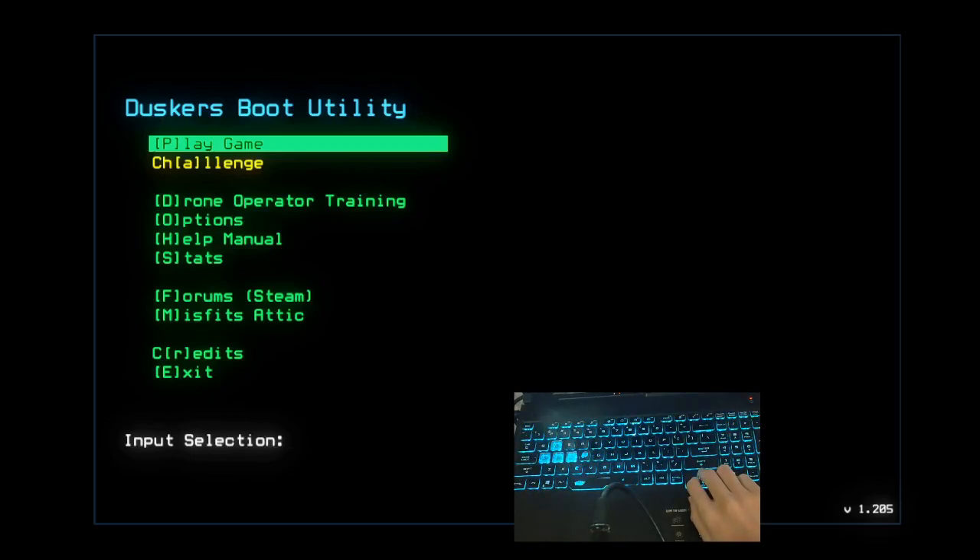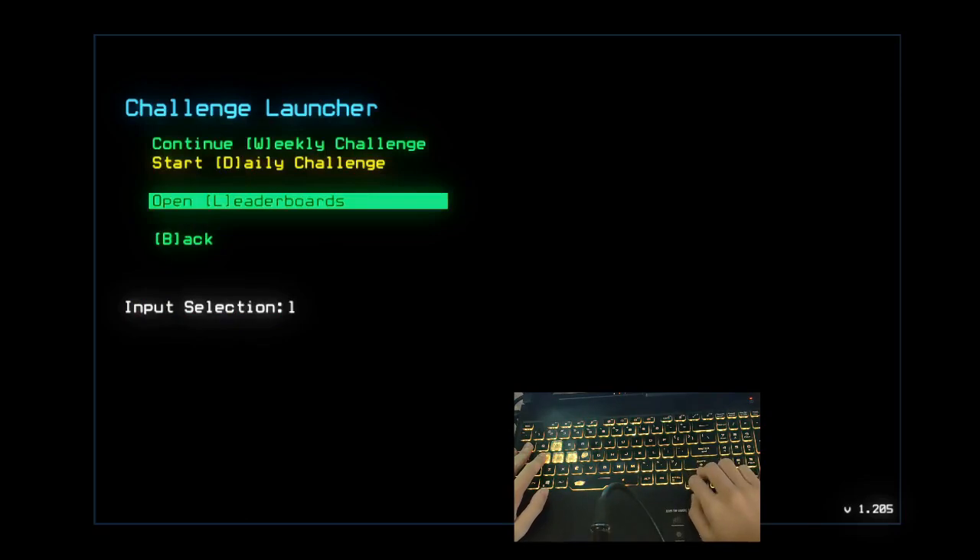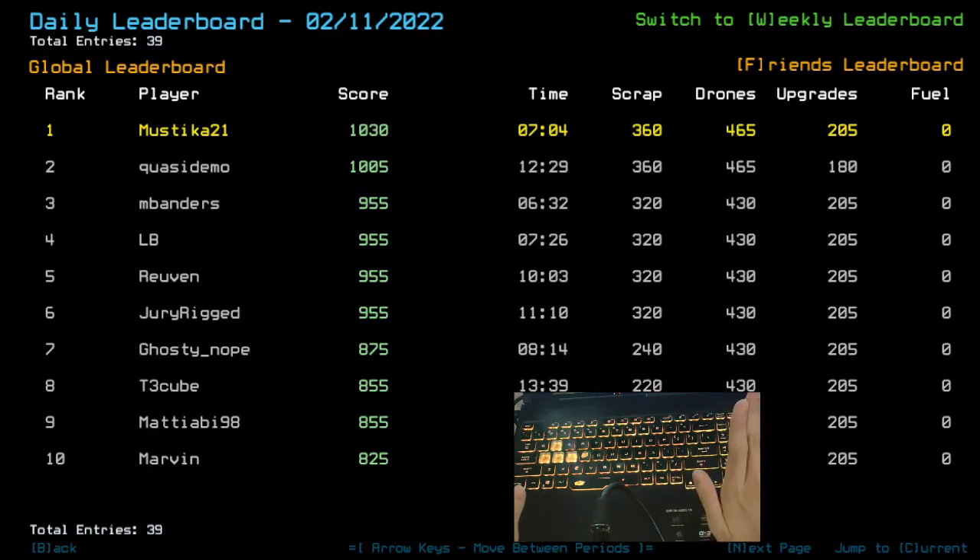Probably not much different, but doing things right. Apparently there was a bit of inconsistency in yesterday's challenge — Quasi Demo and I appeared to get the scan module along with the stun, and we got two drones instead of one. That was really weird. Quasi Demo, I think, lost the scan module because his score was only like 25 points below my current score.